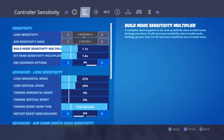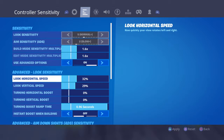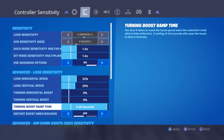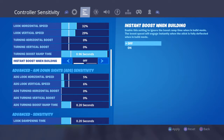So for my build sensitivity multiplier, I have 1.6x. Look, horizontal speed: 32. Sam, I know it's low. Everybody, I know it's low, but my aim is cracked. I'm going to post another video — it's going to be called Aimbot. My vertical speed is 30. My horizontal boost is 0. My boost ramp time is at 0.96, because I don't like the instant boost.